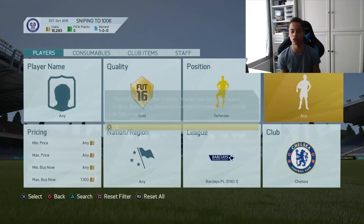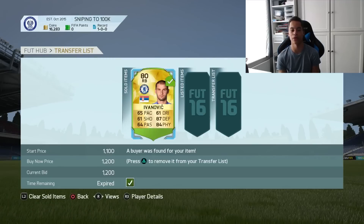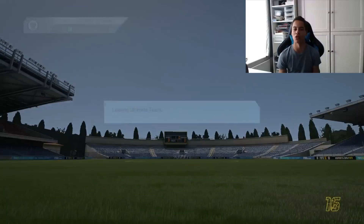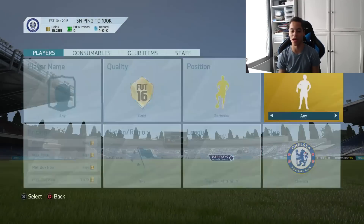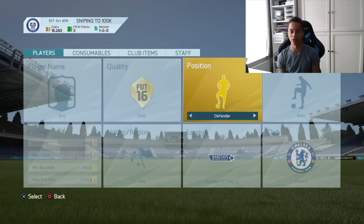Also, I believe it's probably easier on the Xbox — correct me if I'm wrong. But anyone who has a PlayStation and an Xbox, see which one you find easier to snipe on. My Ivanovic sold, so we're going to have to re-log and reset. We just missed out — what was that? I was sniping so fast and just didn't get the buy on the player quick enough.